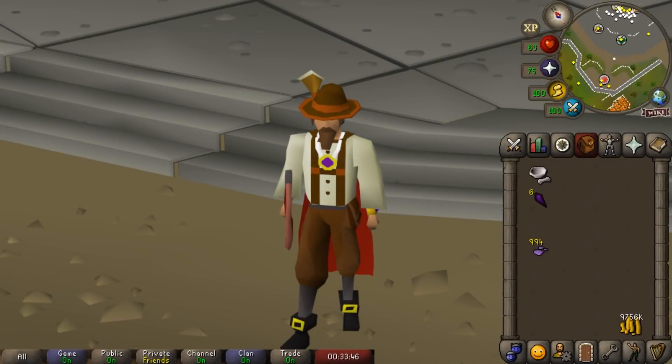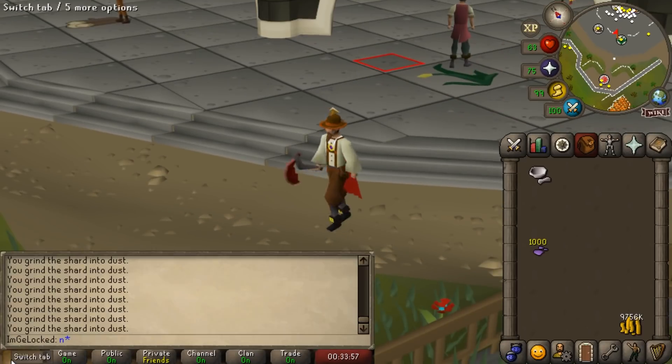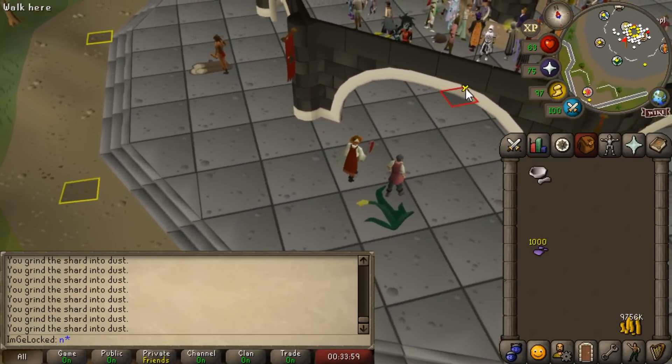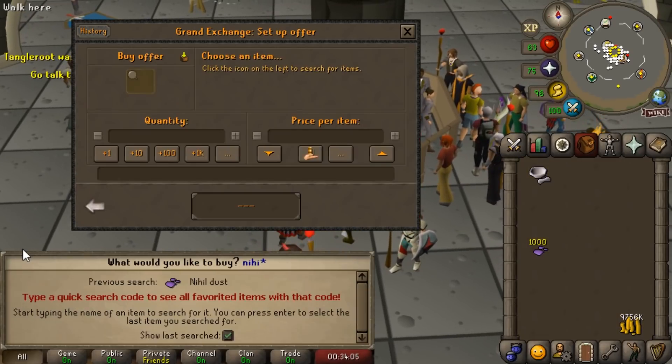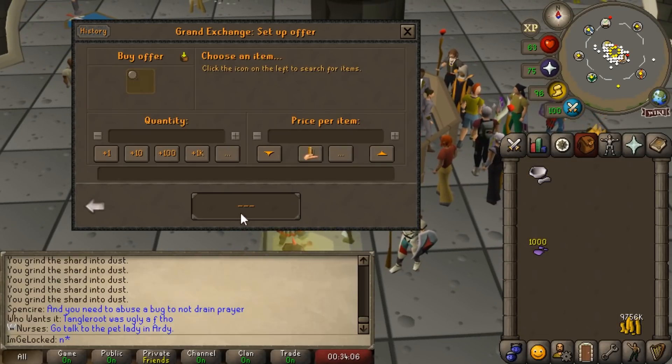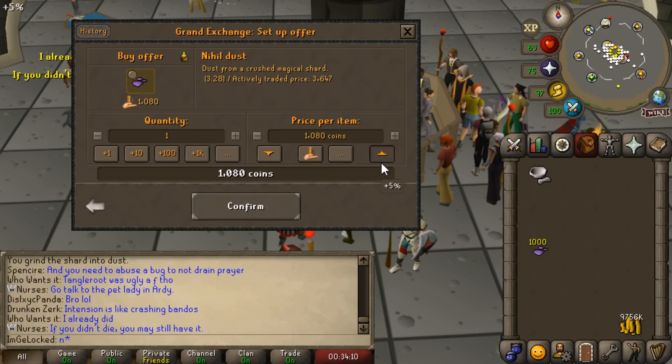After testing this method, yes, eventually you do stop grinding the Nihil Shards, but not because of any inbuilt check. You just log off because you've run out of time, so you can AFK for like 10 to 20 minutes at a time. I was able to grind all 1,000 of these with only interacting with the client once — this is literally the most AFK money making method in the entire game.